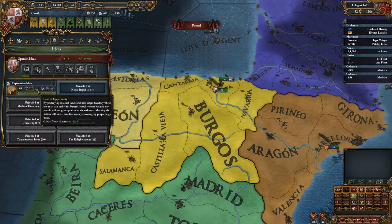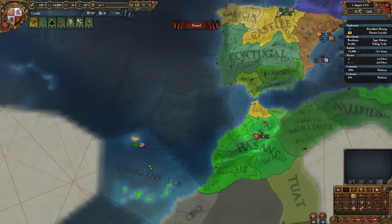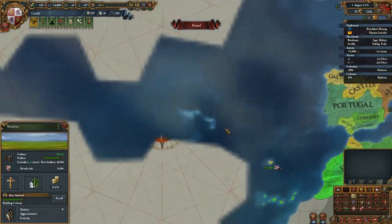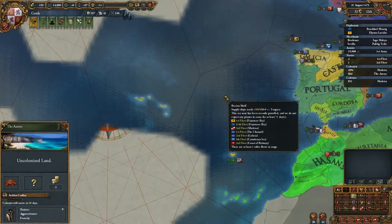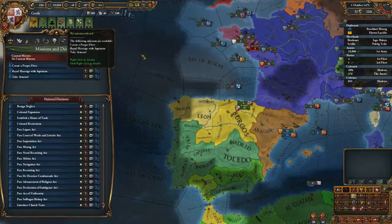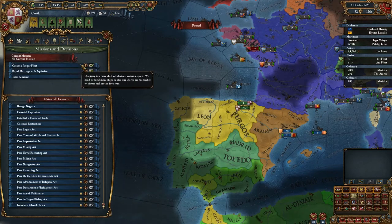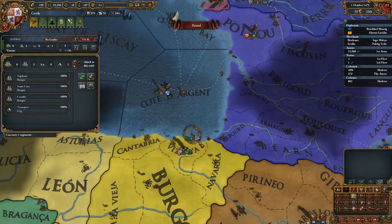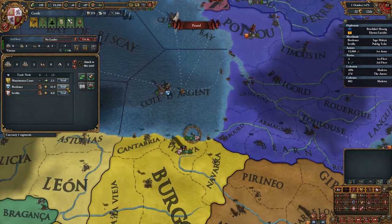Marketplace and Dock, or do I want Colonial Range? Yes — this should prove incredibly useful. I have another colonist — it's going to be sent here. Let's create a proper fleet, and send these back to protect the trade in Bordeaux.